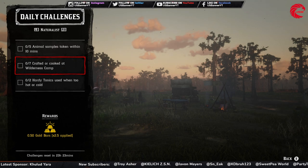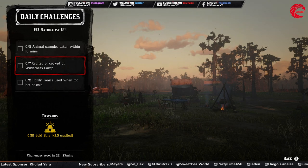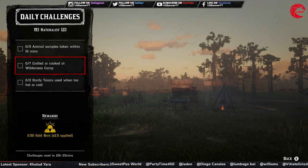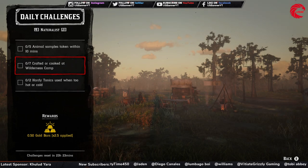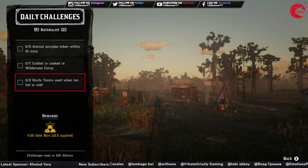Then you have to craft or cook seven items at a wilderness camp. The wilderness camp can be purchased after reaching Naturalist level 10 — once you're at that level, you can purchase and set up a wilderness camp and then craft or cook seven items there.